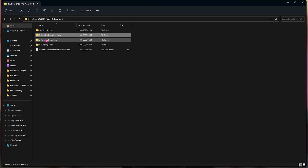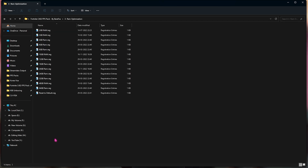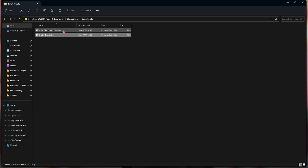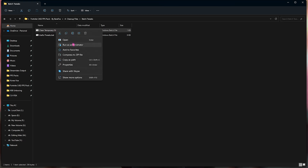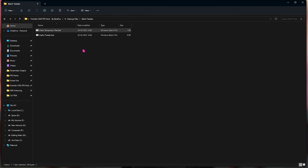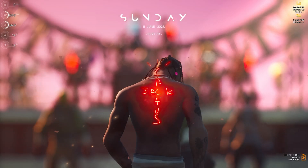Go to the third folder, RAM Optimization. This is why I asked you to check your RAM in System Information — select the file that matches your RAM size (e.g., 32 GB). There is also a Reset to Default folder included. Finally, in the Cleanup Files folder, run the Badge Tweaks and Useful Tweaks by double-clicking, and right-click to run Clean Temporary Files as administrator. Press any key when prompted and it will remove all temporary files — this is completely safe.